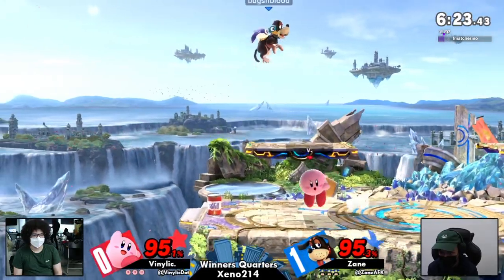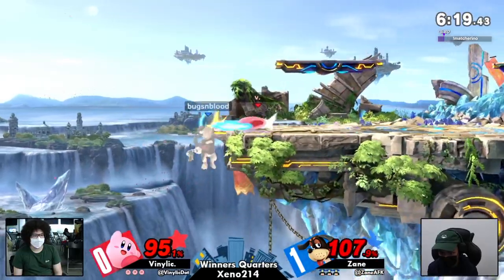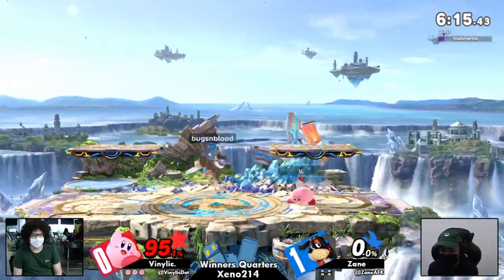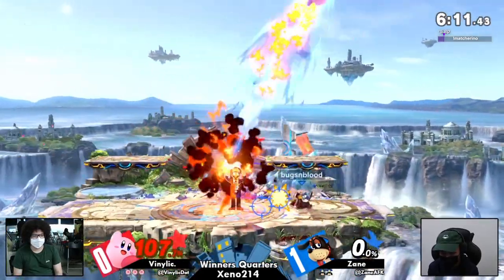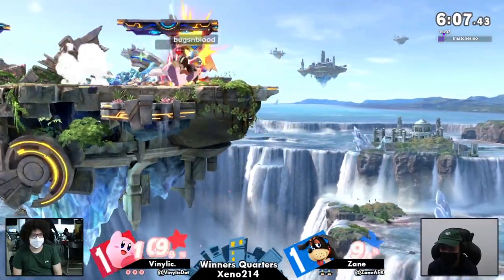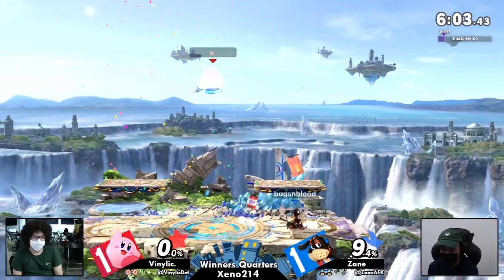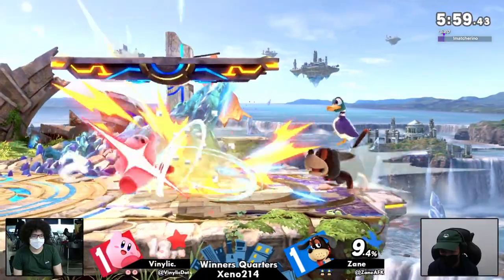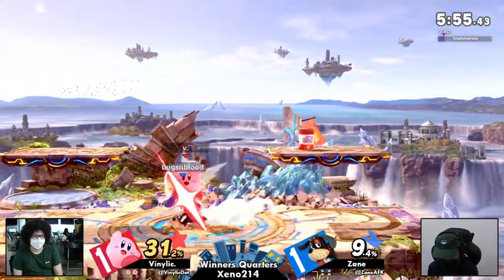That move just barely whiffed. The first time these two played in game one it was decisively in Zane's favor. But all of a sudden the Can did not trade. Oh, Can right there — that's what you were saying about the clay pigeon coming out frame one. Yeah, so on those weak moves that don't have a lot of stun to combo with, clay pigeon is going to come out and give Zane a true combo.